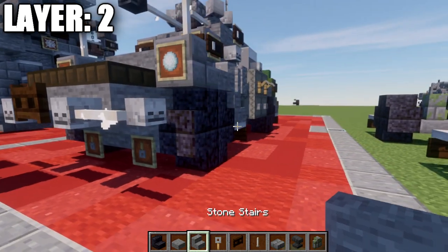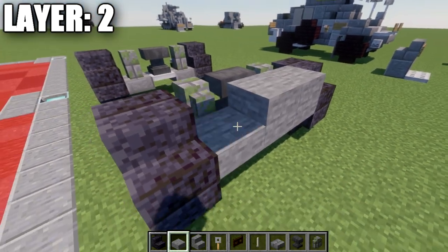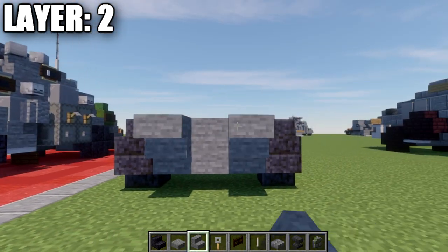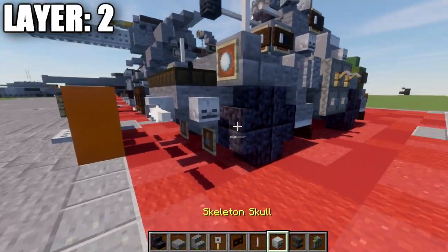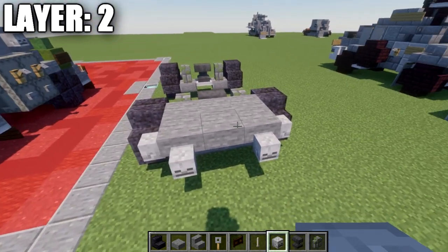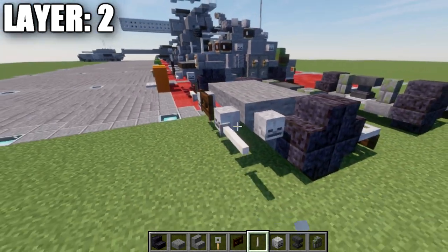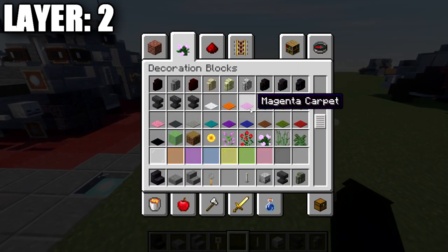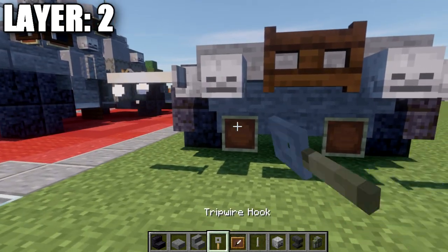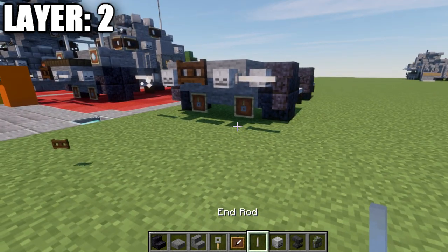Once we get to this point, we're going to place down a row of three stone full blocks going across, and a row of three stone top slabs across the bottom. Then place down a row of three stone upside down stairs across the front. To the sides of those stone upside down stairs, place down a skeleton skull. We're also going to place skeleton skulls coming off those two stone stairs. In between those stairs, place down a dark oak fence gate and then an end rod to both sides of those skeleton skulls. We also want to place down an item frame on the two slabs to the sides, with a tripwire hook in the item frame rotated so it's facing downward.